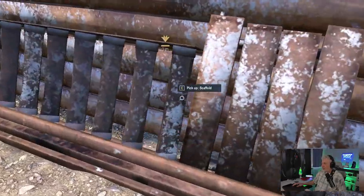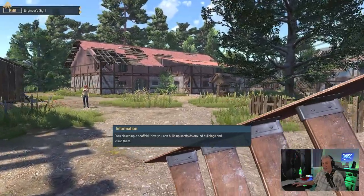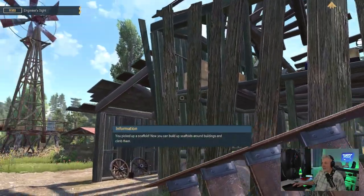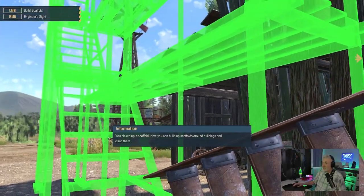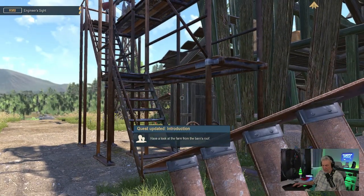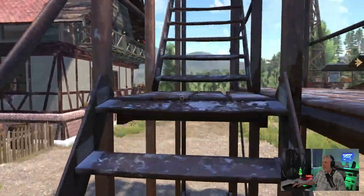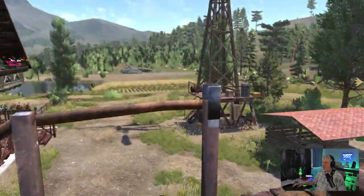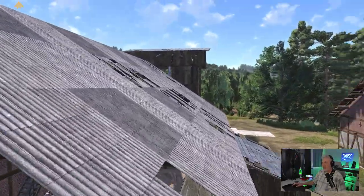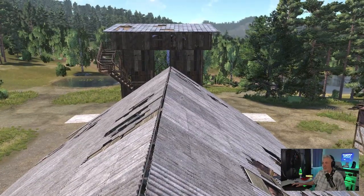We've got to pick up some scaffolding and climb up this roof. I remember how all of this worked, which is awesome. I think we can get all the way to the top right here, and if you hit Tab you get rid of the scaffolding. Let's go all the way up — I like this. Jump up here and head right for the marker. 'How's the view up there?'